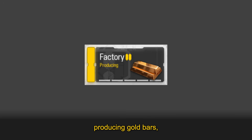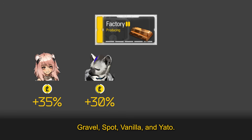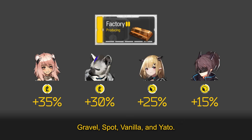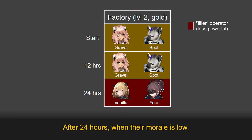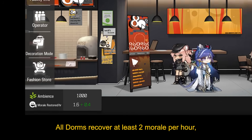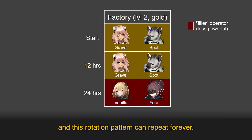Suppose we have a level 2 factory producing gold bars, and we have 4 operators available: Gravel, Spot, Vanilla, and Yaddo. Gravel and Spot have better base skills, so we'll use them as the main team. After 24 hours, when their morale is low, we'll use Vanilla and Yaddo to fill in while they rest in the dorms. All dorms recover at least 2 morale per hour as long as you have enough furniture, so 12 hours is enough to recover 24 morale, and this rotation pattern can repeat forever.